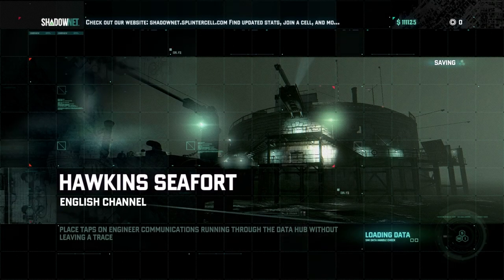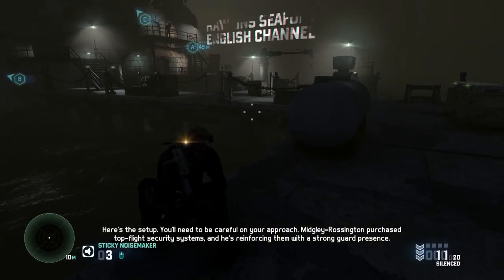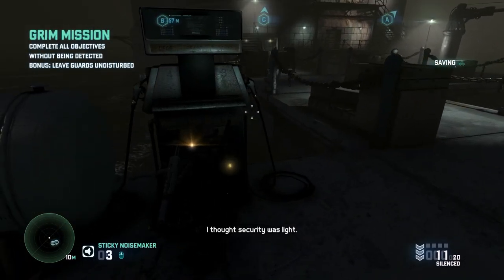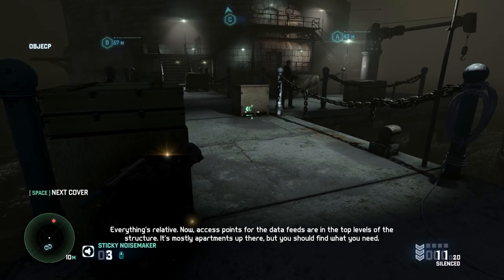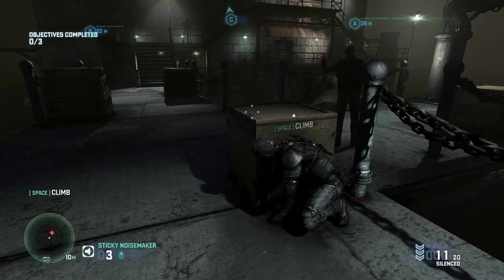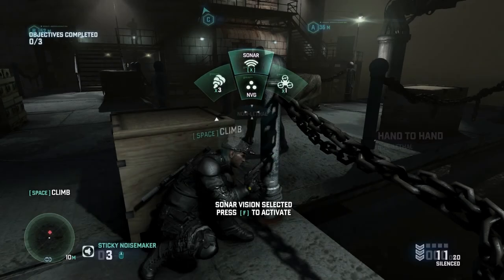Okay, Hawkins C4 on the English Channel. I wonder if these people are actually engineer agents, or if they're just security guards hired by the guy who owns the site. Access points for the data feeds are in the top levels of the structure. It's mostly apartments up there, but you should find what you need. I have played the second stealth mission, and this one by comparison is really easy.